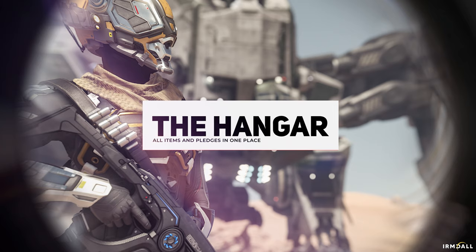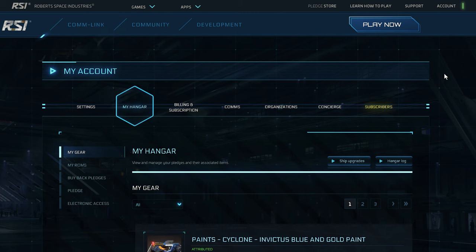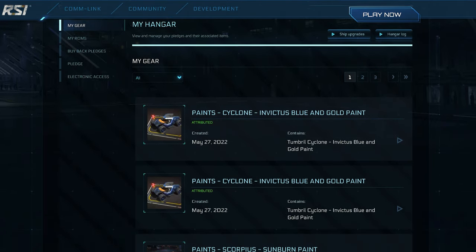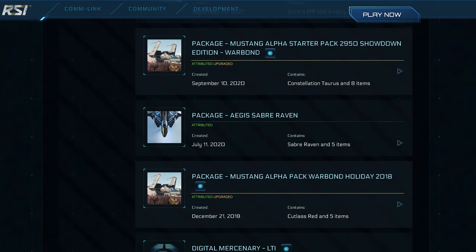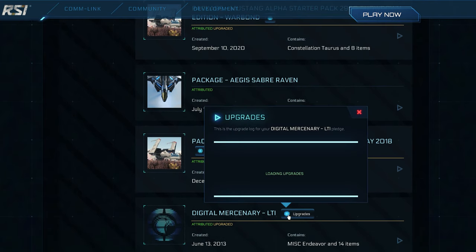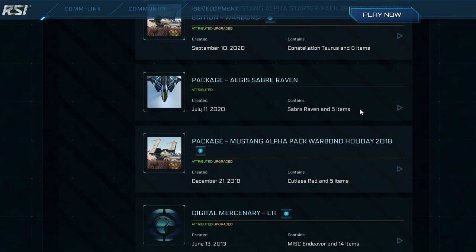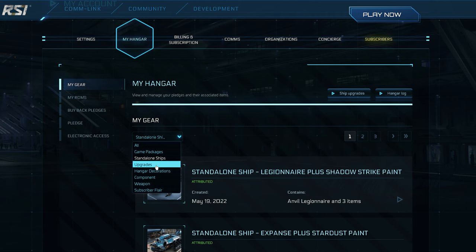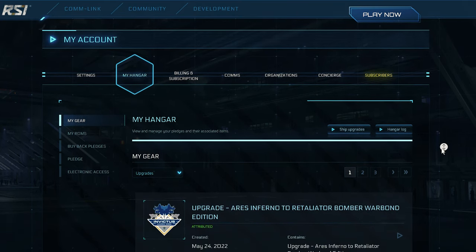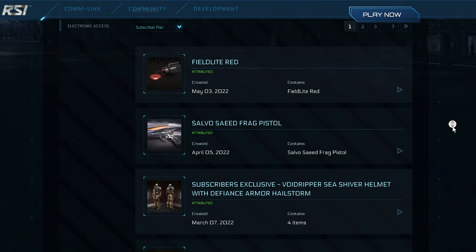The hangar is where you will find all the items, game packages, other equipment, or even event items that have been deposited in your account during participation — a complete overview of your entire account, so to speak. Applied upgrades, still available upgrades, and equipment items can also be tracked or viewed in a filtered manner. We recommend using the CCU tool mentioned at the end of the video, especially for larger hangars with many items, as it gives you a much better overview.